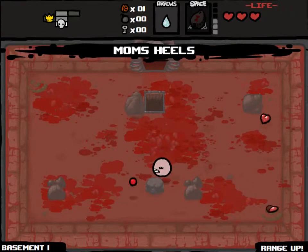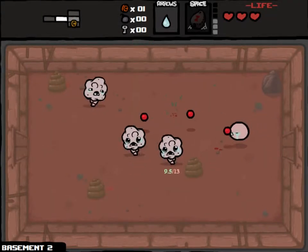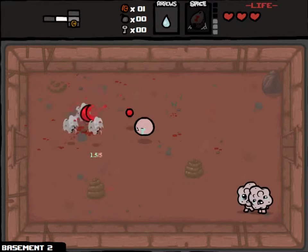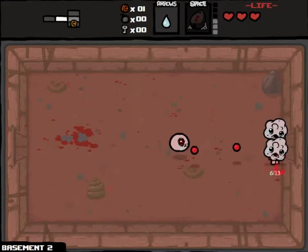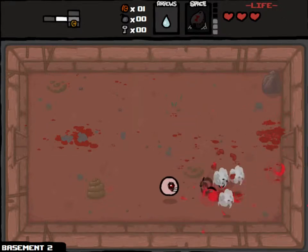Range upgrade and tier downgrade — first two items, one up. Next floor. So Spider Mod allows you to suggest challenge runs for me to do, which is a good idea. In the comments, just suggest items I should start with or conditions I should do. There are a few interesting cheats you can do in the game, like make every enemy a champion, which I might do something with in the next few videos.